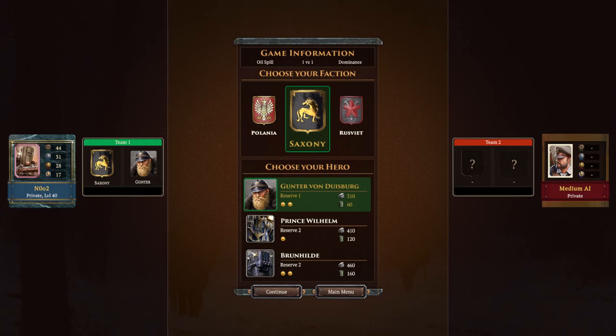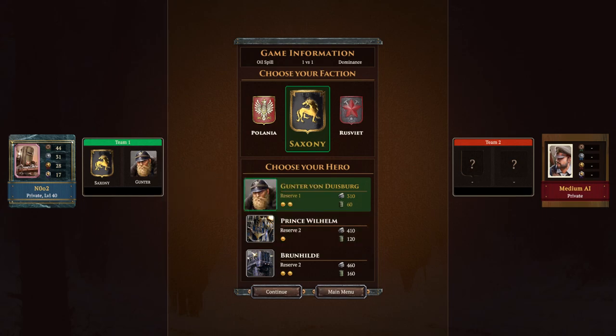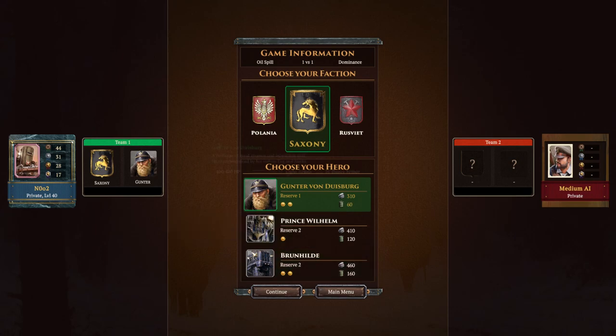I want to start this off by saying: when we compare all the Saxony heroes to each other, Wilhelm is the worst. Gunther is second — you can make an argument for either of them, they're both kind of bad. Brunhilde is a very nice hero, but we're going to be playing Gunter.